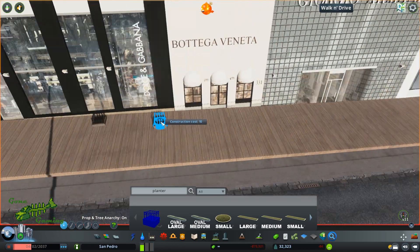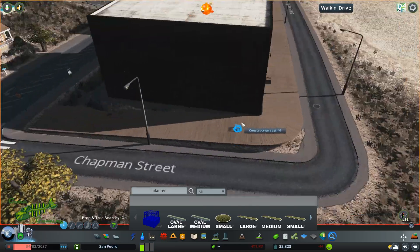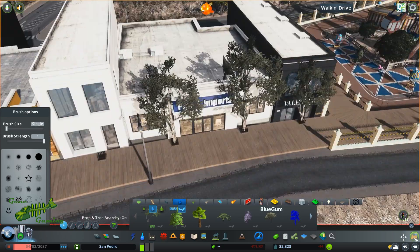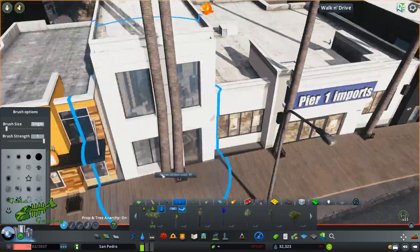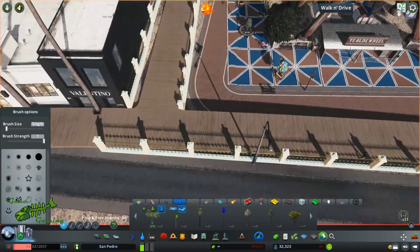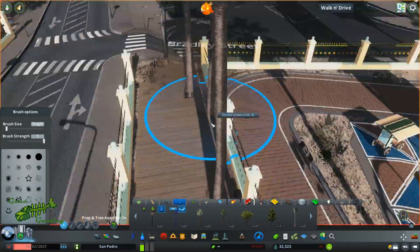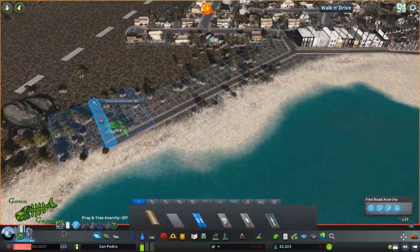Now I'm going through on the pier adding planters, and in those planters I'm popping in some tall California-style palm trees I got off the workshop — they are absolutely massive. I definitely used too many of them so I went back off camera and deleted some. When you scroll out they don't stay rendered for very long and turn into these green-brown amorphous blobs, which isn't great for cinematics or screenshots.